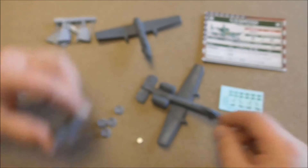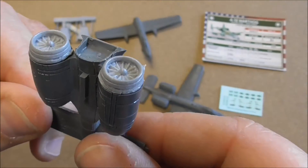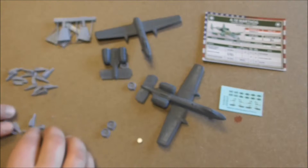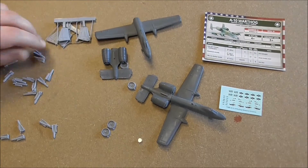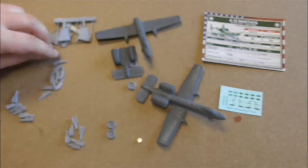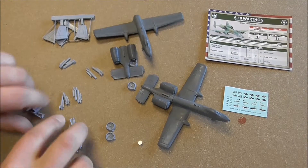Then we have here the front of the turbofans — they attach like this. And then we have the weapon loadout: we have twelve Maverick missiles in total, making a loadout of six Maverick missiles for each plane. And let's see how many cluster bombs we have — eight cluster bombs, so four on each plane. That's a nice loadout for tank hunting.